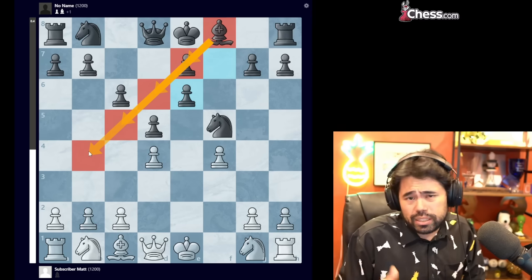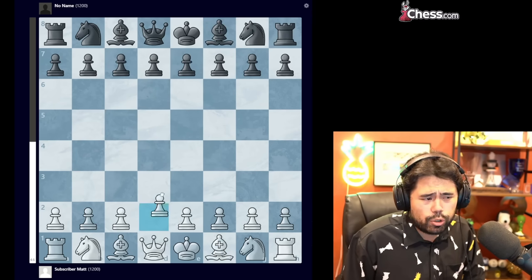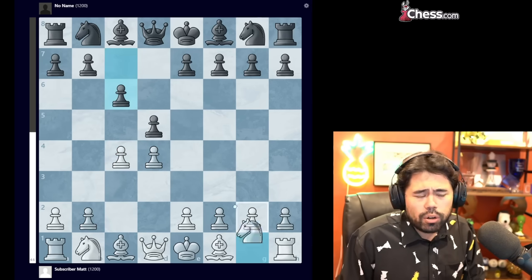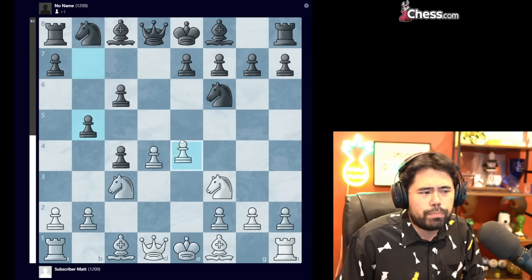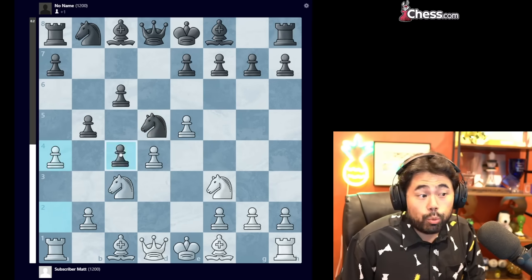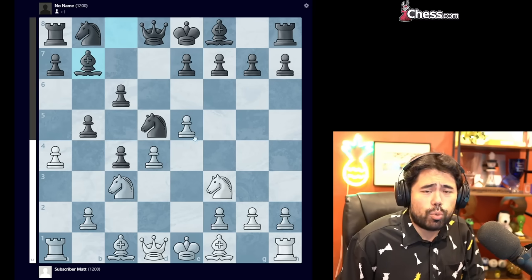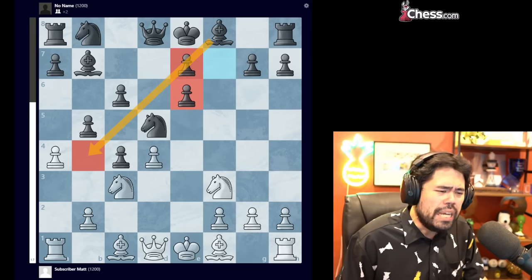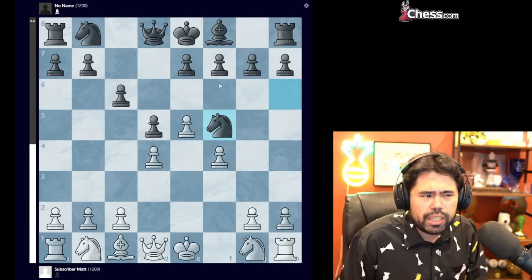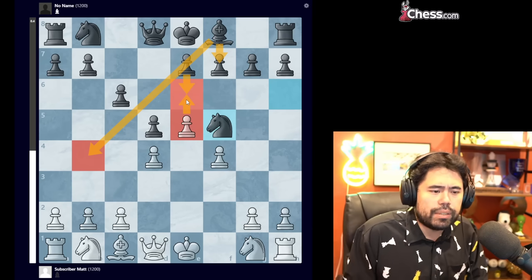This idea is also worth noting because it can occur in other openings — very specifically out of the Slav defense, which occurs with d4, d5, c4, and c6. In some variations like knight f3, knight f6, knight c3, takes, e4, b5, e5, knight e5, and a4, black should play e6 to develop the dark-squared bishop. But if black plays a move like bishop b7, white has a very strong move — e6 — and after pawn takes, you cannot develop the bishop on this diagonal either. So just an idea to keep in mind if black is trying to develop the dark-squared bishop and you can push the pawn to prevent that development.